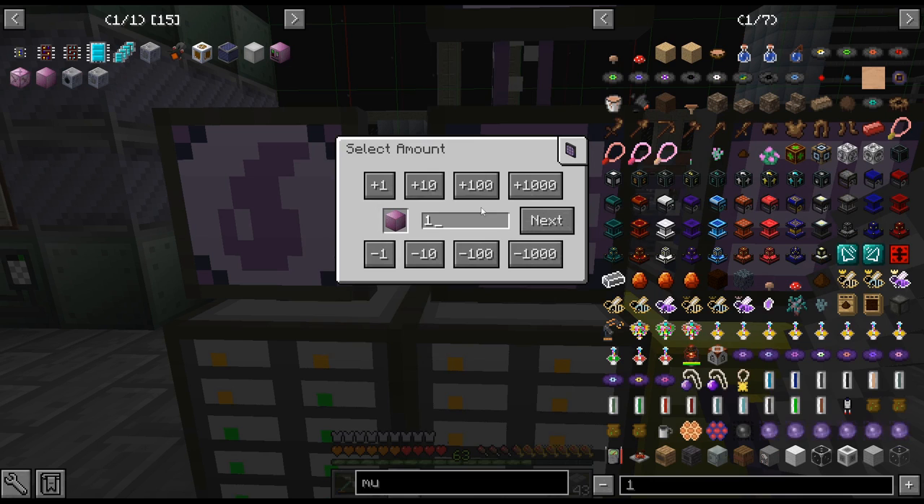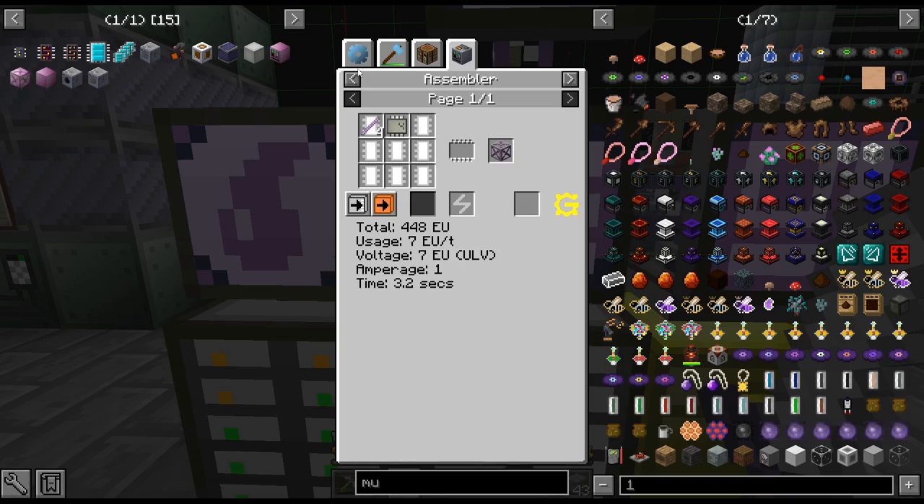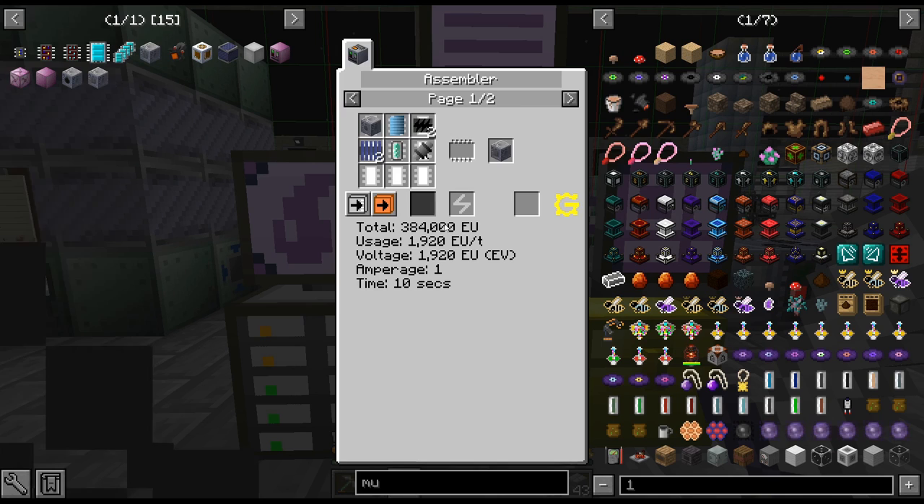I also have everything - we have everything, good. I did the frames that we needed manually because I don't have an assembler with tier 4. Let me work on this dynamo hatch, which is a pain.